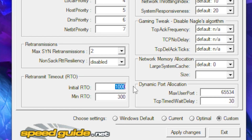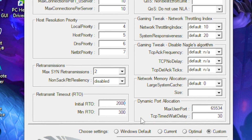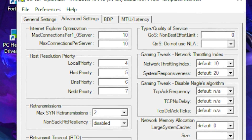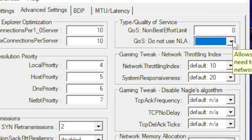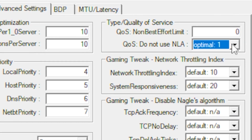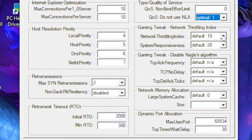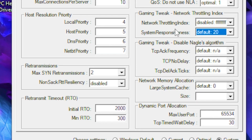Leave the next option on disable. Then turn the next value to 2000, leave the following one as 300, and type out 0 in the field after that. Then click on the dropdown and select the optimal option.